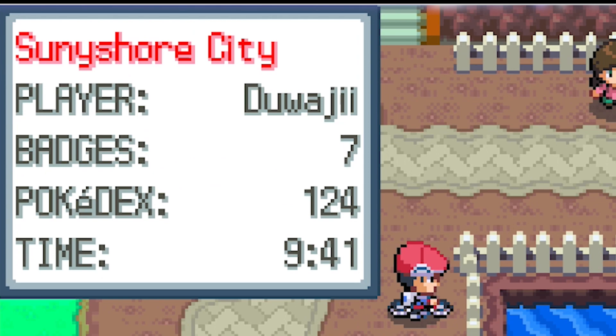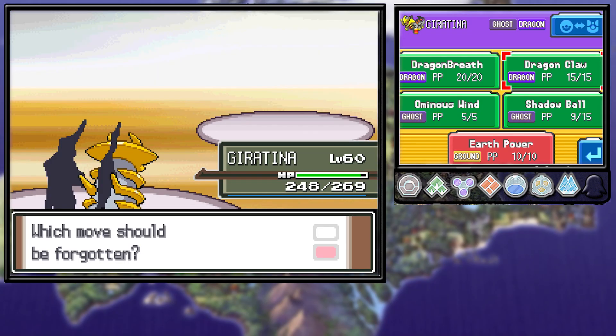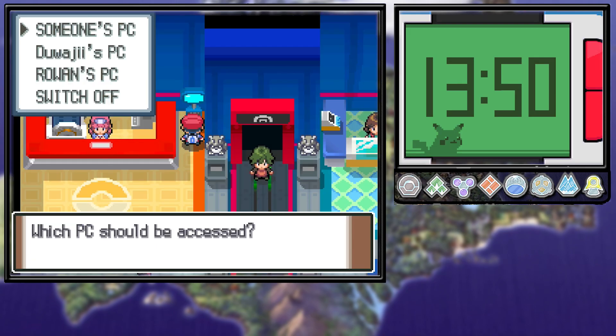We make it to Sunyshore City nine hours and 41 minutes in. While in the gym, Giratina reached level 60 and learned Earth Power. We reached Volkner ten hours and two minutes in, and beat his whole team spamming Earth Power for the eighth badge. And with that, we make it to the Elite Four.